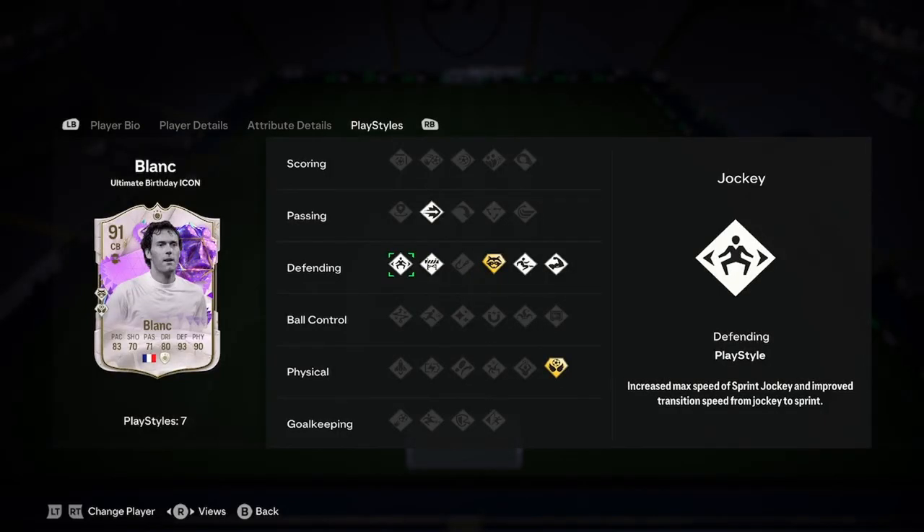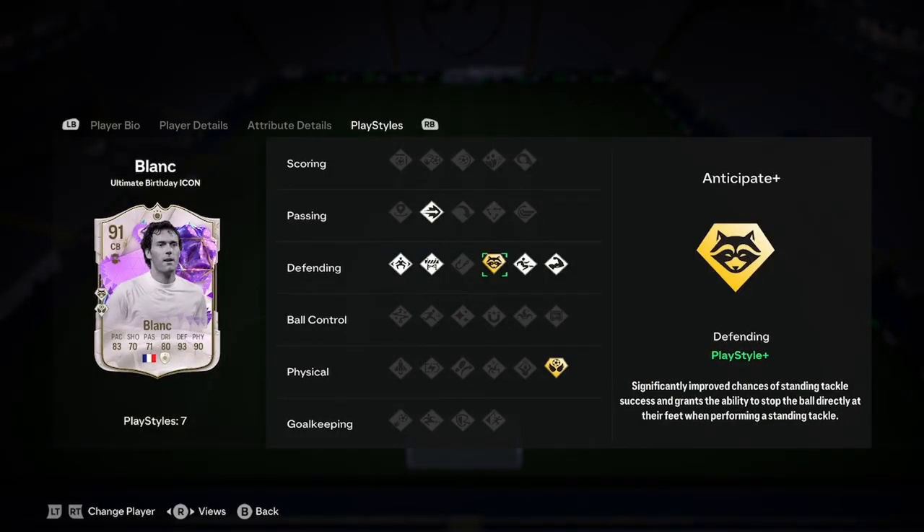So let's have a look at the play styles. We've got pinged pass, jockey block, anticipate plus, slide tackle, bruiser, and aerial plus.